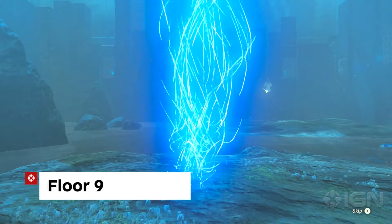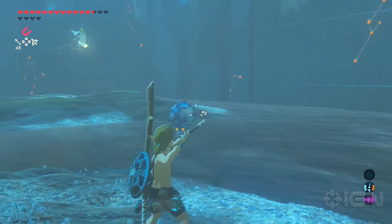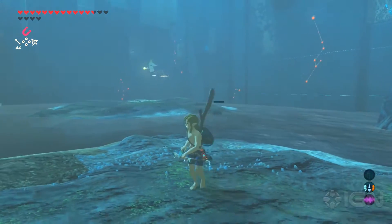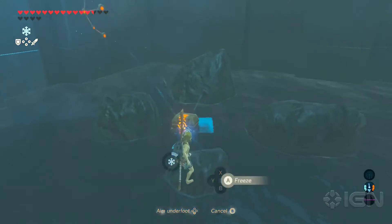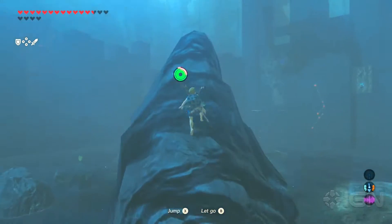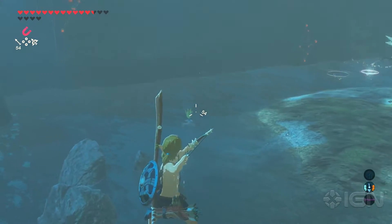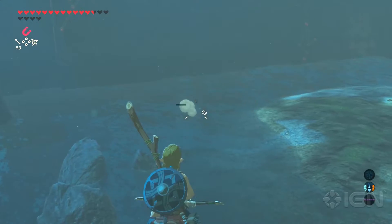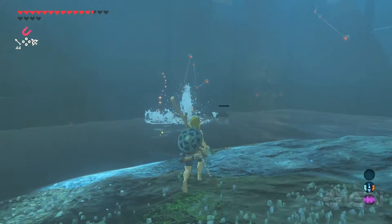Floor 9 has two water Octrocks and an electric Wizrobe. Immediately take out the nearby Octrocks with an arrow, otherwise they will be a nuisance from here on out. To your left is a chest holding 10 arrows that you can grab using Cryonis. Climb up the tall rock to your left to get a look at the other Octrocks and the Wizrobe. Take care of the Octrocks with an arrow, then glide over to the Wizrobe. Make sure to grab the lightning rod it leaves behind.